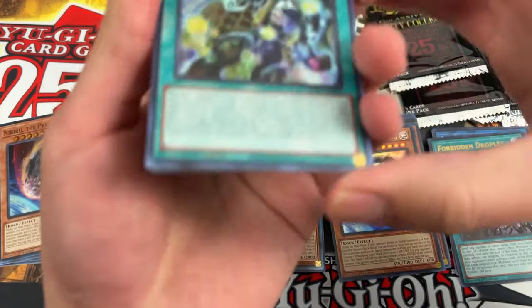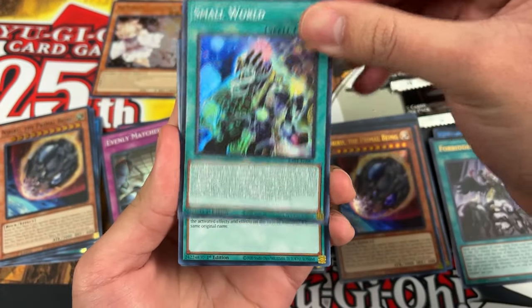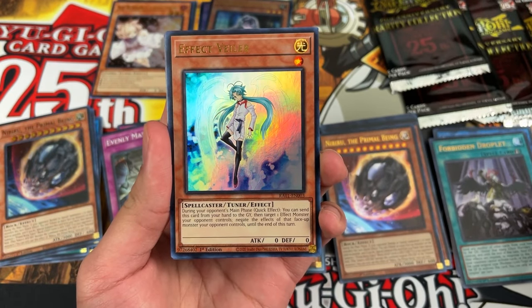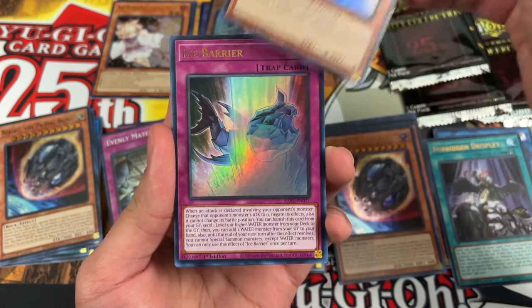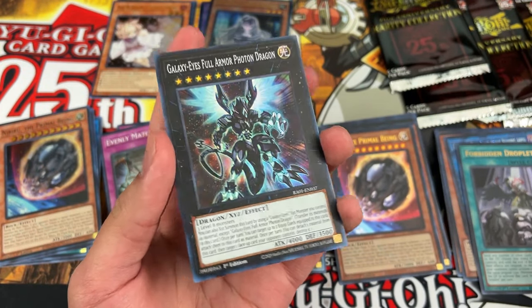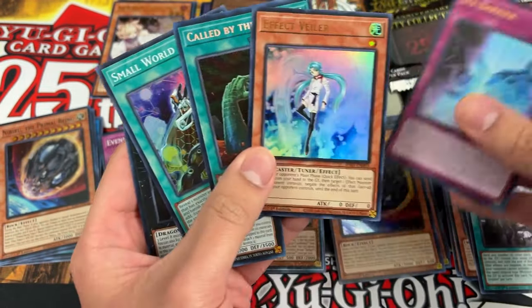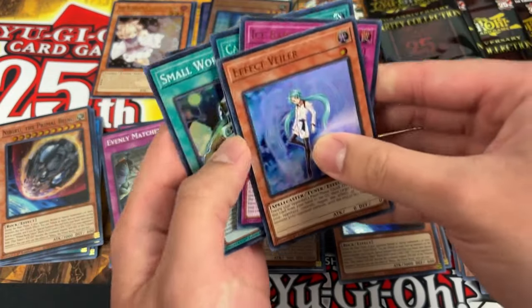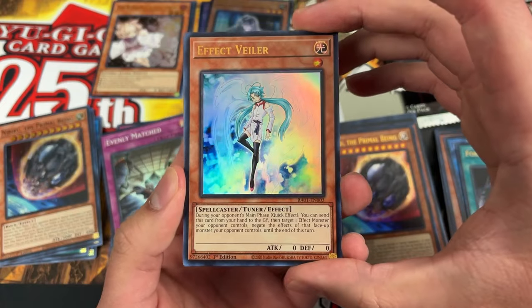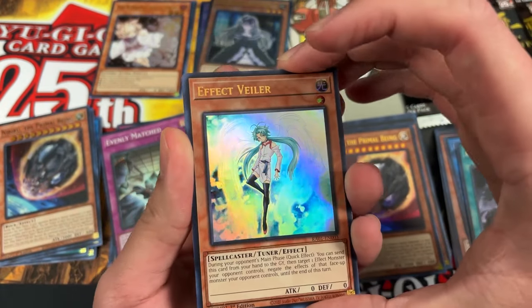Pack eight — Zeo's chance to take the lead. He pulls Small World super, Called by the Grave secret, Valer ultra, Ice Barrier ultra, and Galaxy-Eyes Full Armor super. Definitely Valer — three-of in the meta, that's how you know it's valuable. Valer ultra rare — a dollar forty-three, that is a point. Eight to seven, Talos leads.